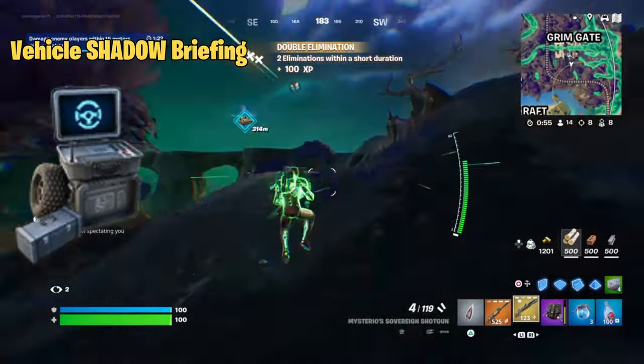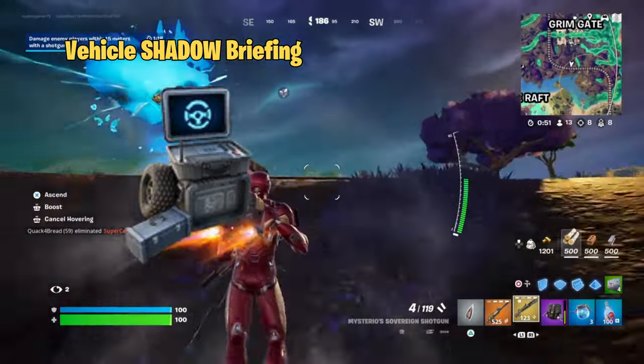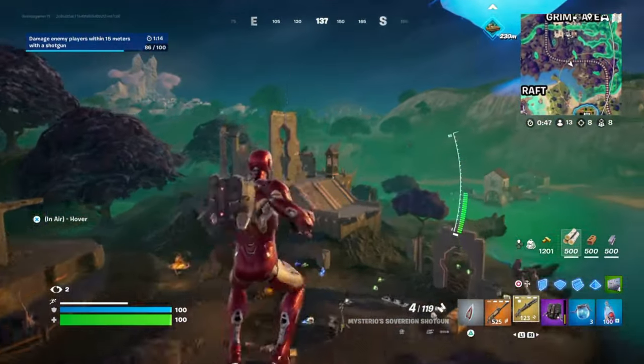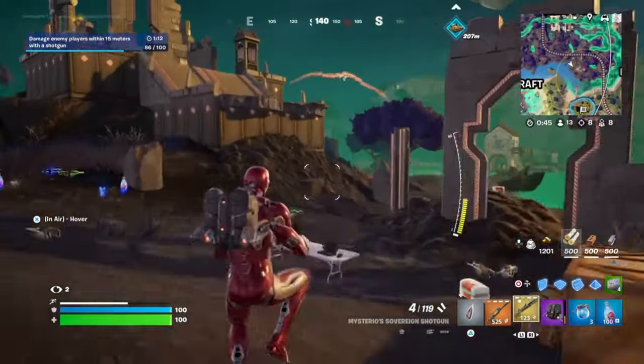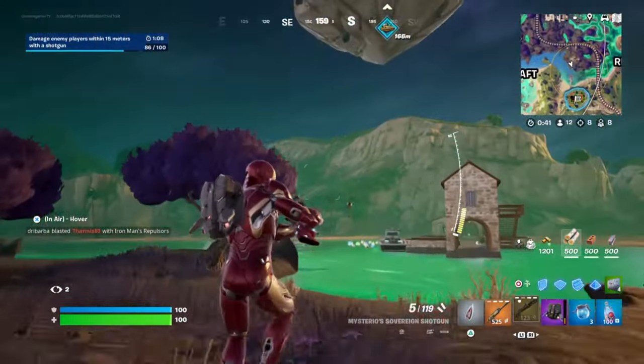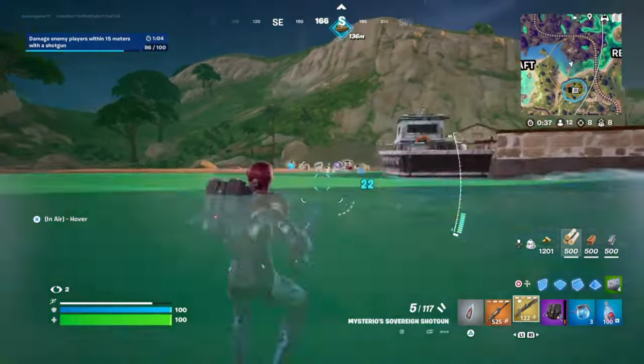Then there's the Vehicle Shadow Briefing. As the name suggests, this one is all about using vehicles. You'll be tasked with driving a certain distance, performing stunts, or reaching specific destinations. This challenge is a lot of fun and adds a dynamic element to the game, especially if you enjoy high-speed, action-packed gameplay.